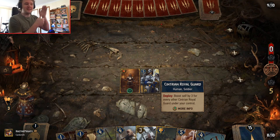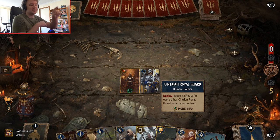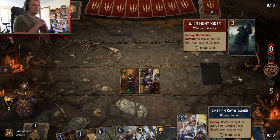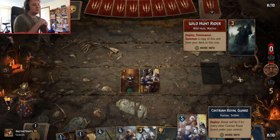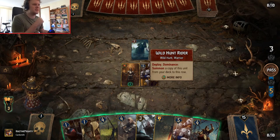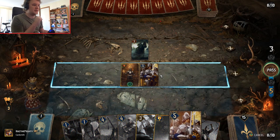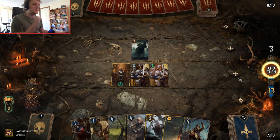His ability is Deploy — so when he's played from your hand, he gets three points for each other Cinturian Royal Guard you control. I have two in my hand so I'm going to play this guy next turn and he's going to get another three points. Summon a copy of this unit from your deck to this row. Dominance: trigger this ability if you control the highest unit on the battlefield. I'm just going to play the other one — he goes up to eight.